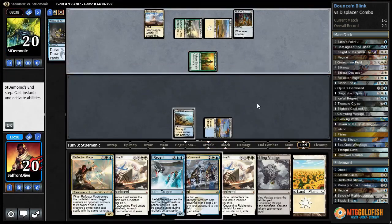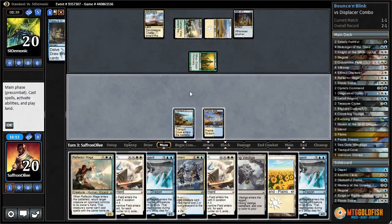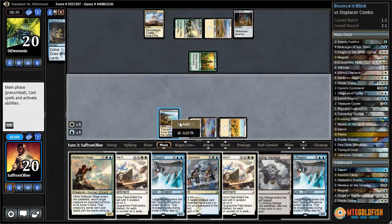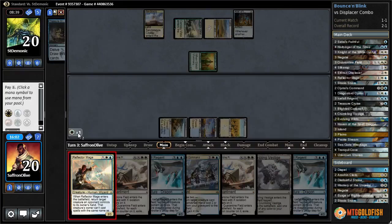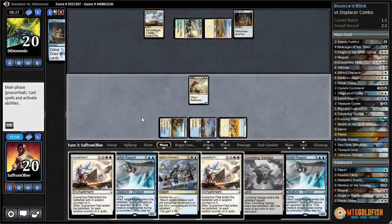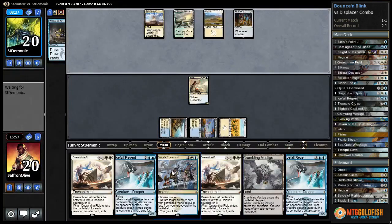Take one from Elvish Visionary. Are we gonna bounce that even though it feels bad? They can't replay it next turn and we're not doing anything else. Might as well get things on the battlefield. Reflector Mage - bounce Elvish Visionary. Might have been better to do it off Crumbling Vestige so we could have left our mana up for Ojitai's Command next turn.